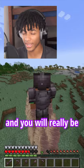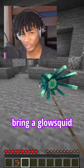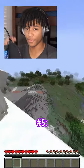Number four: the new caves can get pretty dark, so bring a glow squid friend with you to help you light things up. Number five: if you stand on a ledge with some goats near you, they will eventually